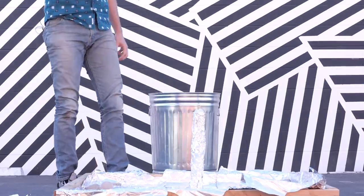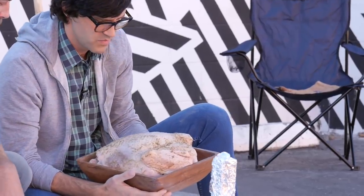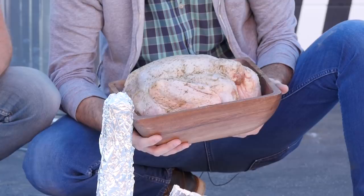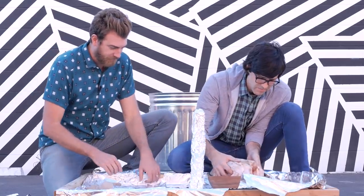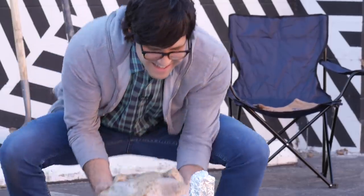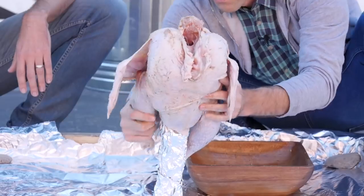Step next: put on turkey. This dead bird has been seasoned with post-apocalyptic spices, including but not limited to salt, pepper, some sort of oregano-ish herb, and some rosemary, which is prolific in the apocalypse. I'm gonna stick this right into the turkey's cavity — he's heavy. All right, you just put it right on there.